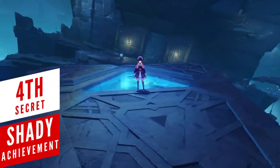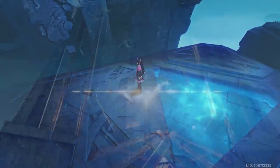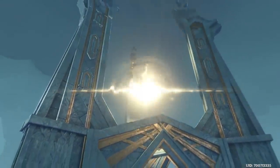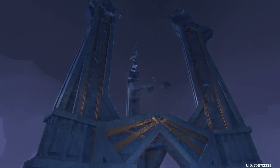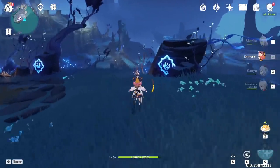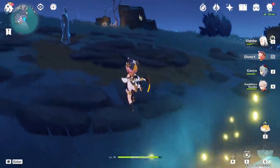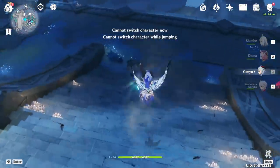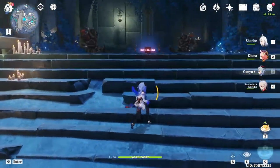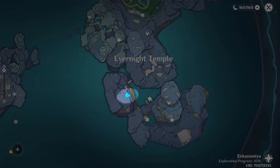This next secret is an achievement requiring you to complete 2 world quests first. Since you'll be dealing with shades, make sure Enkonomiya is set to Evernight mode. Start with a quest called Hyperion Sturge, which has 3 different locations you need to visit. Use the sigils to unlock a challenge trial and collect 3 different items to submit at one final location, found after locating 2 Ruin Guards and lighting up the torches. You'll then receive an item needed for the next quest, found in the Evernight Temple location.